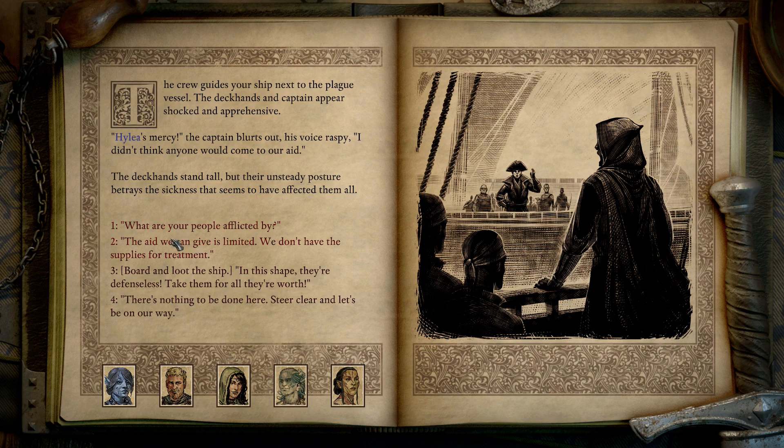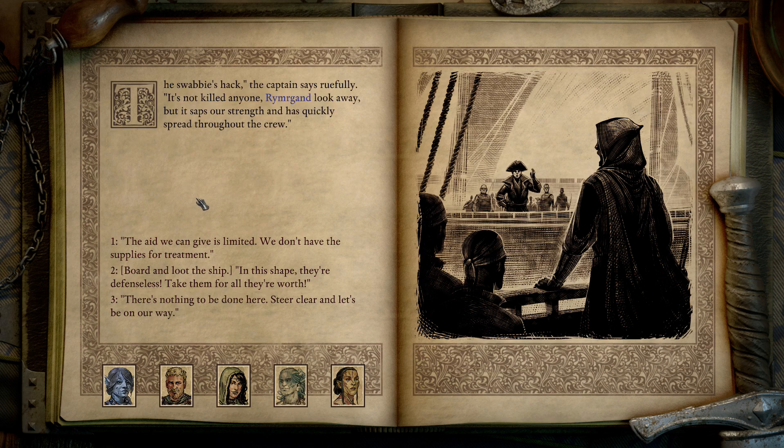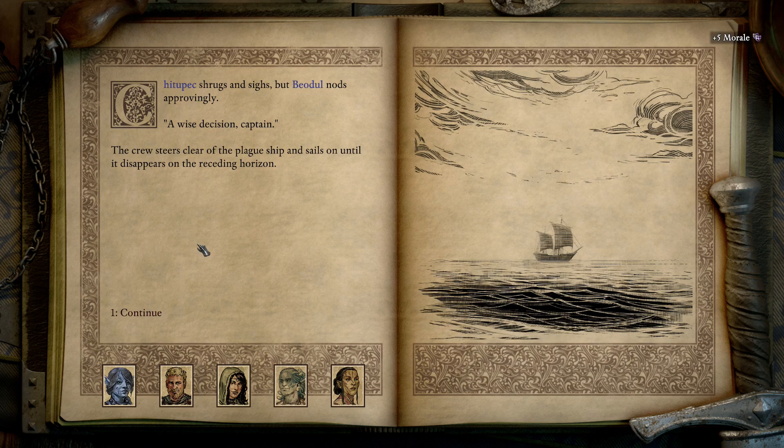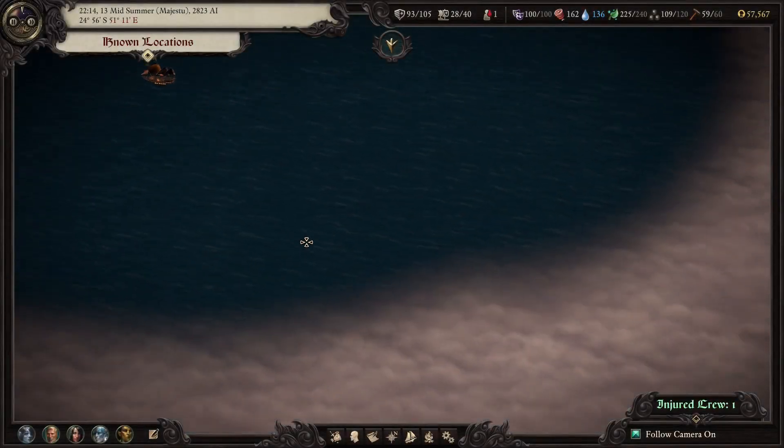The word 'quarantine' - it's a common situation for travelers to catch or to bring diseases, and to this day that's an occurrence, though hopefully not the plague. Leave the ship out for 40 days - quarantine comes from 40 days, I'm pretty sure, out at sea. I do know that the pennant is very commonly known among sailors historically. We didn't mention the pennant they were flying - so how did we know it was a plague vessel? 'The deckhands stand tall but their unsteady posture betrays the sickness. What are your people afflicted by?' 'The swab's hack,' the captain says ruefully. 'It's not killed anyone, but it saps our strength and has quickly spread through the crew.' We don't have supplies for treatment - that is a shame.